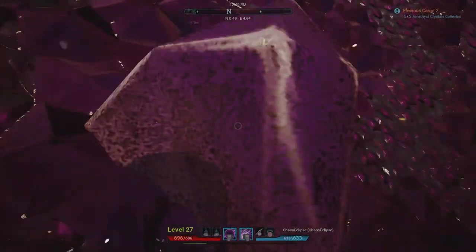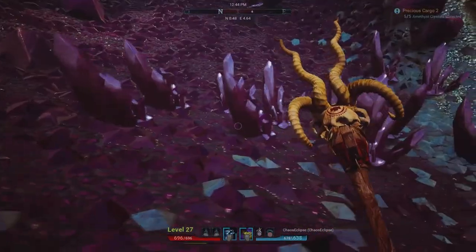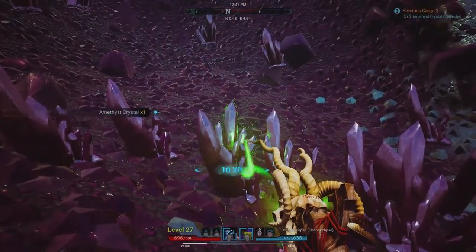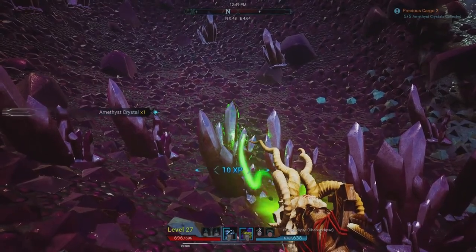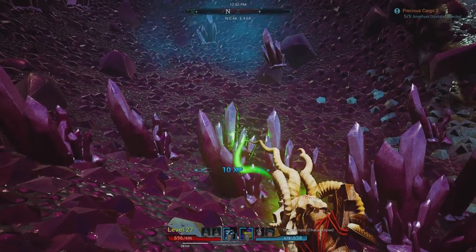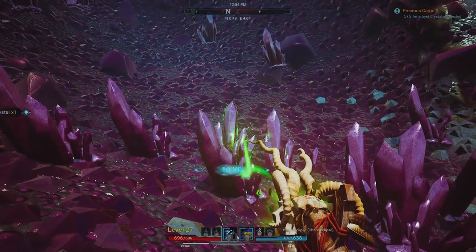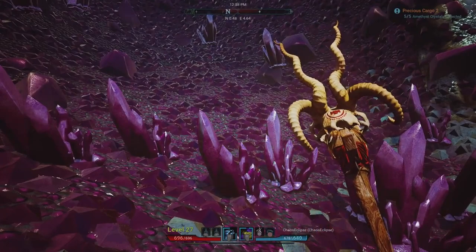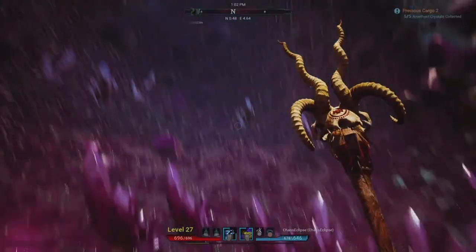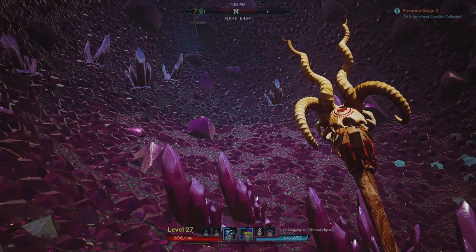You can't hit the base and get anything — it's just from the ones that are actually sticking up. We already have our five here. As you can see, you just gather on one of these stones and every now and then you'll get an amethyst crystal. I was doing this for a while and ended the video just to make sure my timer starts over for recording on my PlayStation. This is where one of them is — you can see the coordinates at the top: N.48 and E.4.64.